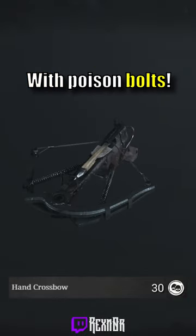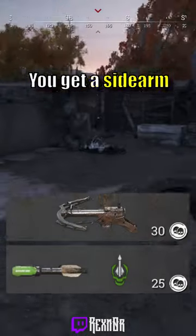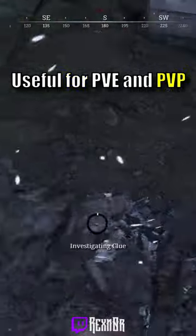Do not sleep on the hand crossbow with poison bolts. For $55 you get a sidearm that is extremely useful for both PvE and PvP.